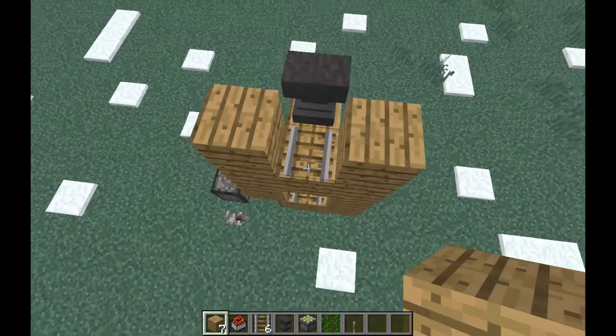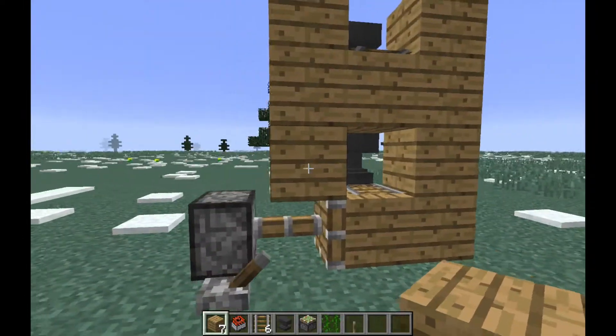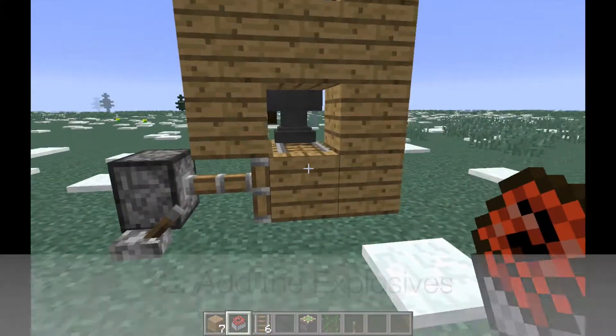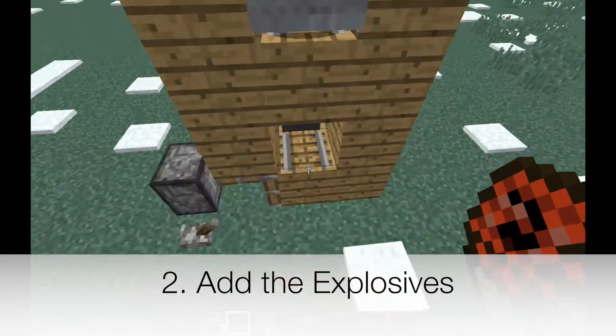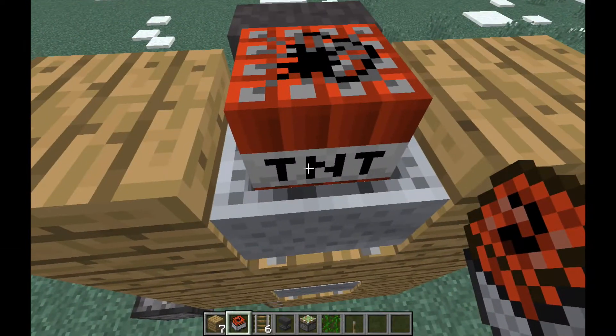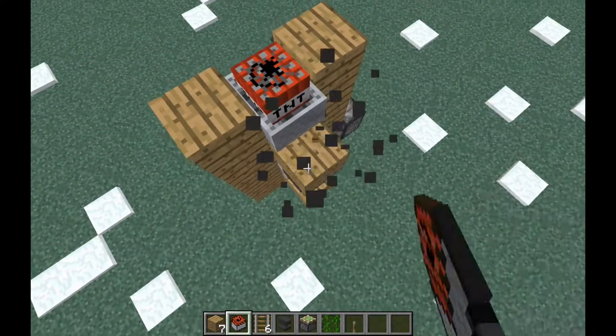Build some blocks around the rails so that the minecarts with TNT do not fall off. Now the second step is to add the explosives. Put your minecart with TNT on each of these rails, push them in, and break the anvils and the blocks.